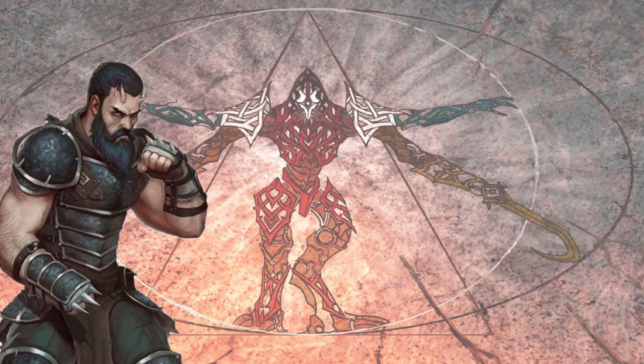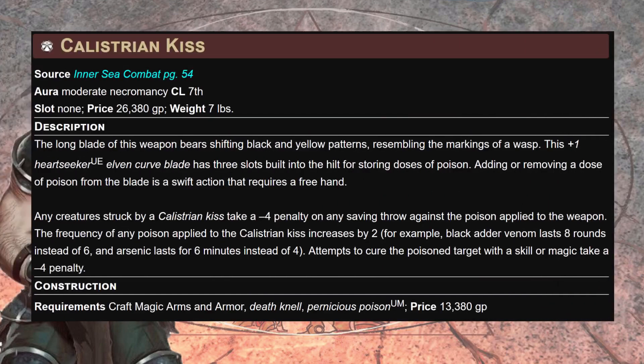Now for the honorable mention everyone is screaming about: the Cholestrian Kiss — a +1 heartseeker elven curve blade with three slots built in to store doses of poison, added or removed as a swift action. Any creature struck takes a minus four untyped penalty on saves against the applied poison, the frequency increases by two, and attempts to cure the poison via skill or magic item take a minus four. This is really good, but in Magic: The Gathering terms, I feel it's incredibly 'win more.'